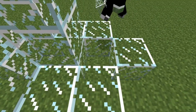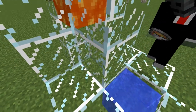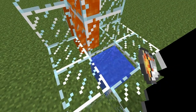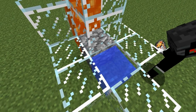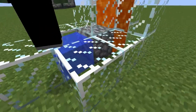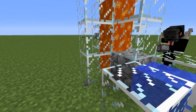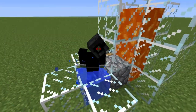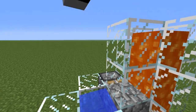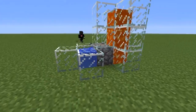You put water here, then put a lava bucket — it won't flow out. You break this glass and it makes cobblestone. Then you place a piston here and it's going to push the cobblestones in that direction. You can extend it a few blocks.